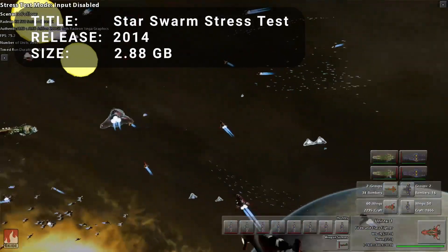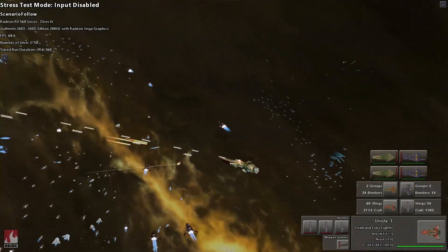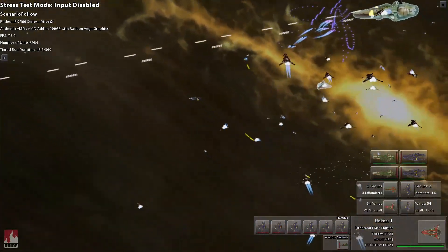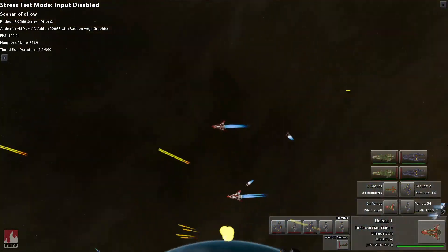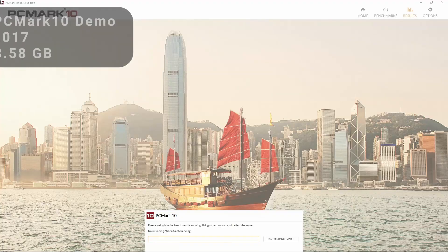At number 6 is Star Swarm Stress Test. Released at the beginning of 2014, Star Swarm is a real-time demo of the Nitrous game engine. The 6-minute-long benchmark depicts an epic battle between two space fleets, showing thousands of different units on the screen at one time.